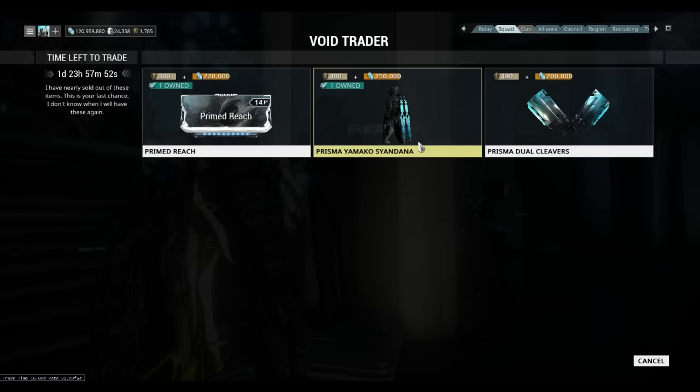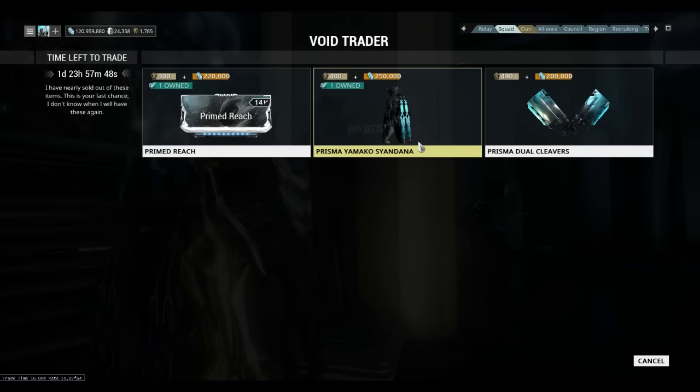Prisma Yamako Syandana. For those of you who do not have this, get it also. It costs 400 Ducats and 250k credits, which is a lot.